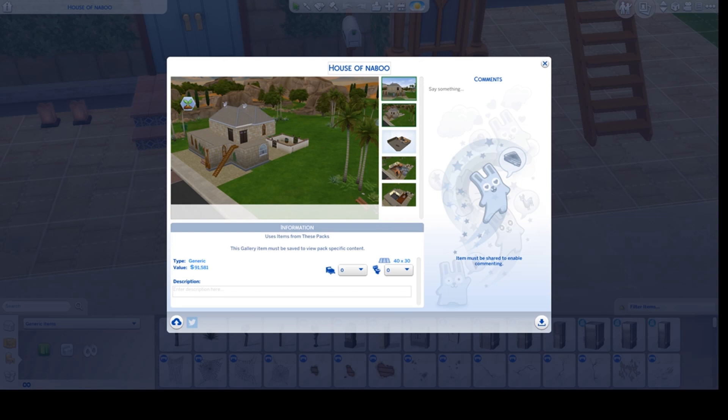This lot is already on the gallery as a residential lot. It costs 91,581 Simoleons. My name on the gallery is Leora18 and this lot is called House of Naboo. I hope that you enjoyed this video and that you will enjoy this lot in your game. Thank you so much for watching — be happy, healthy, and stay safe.